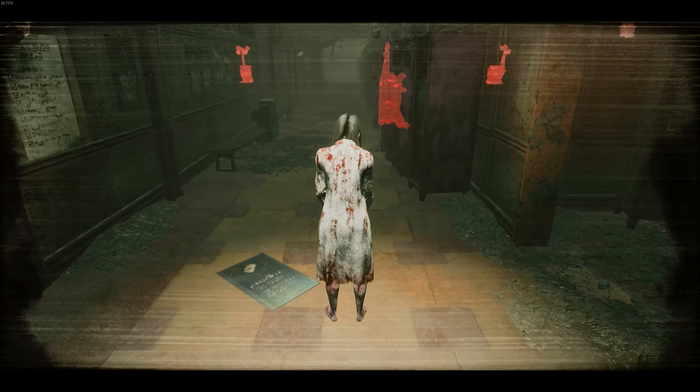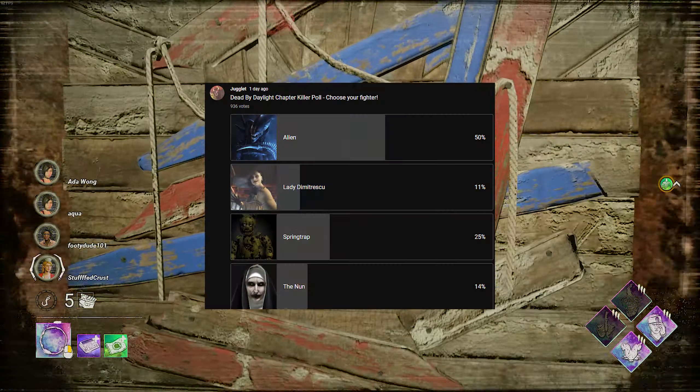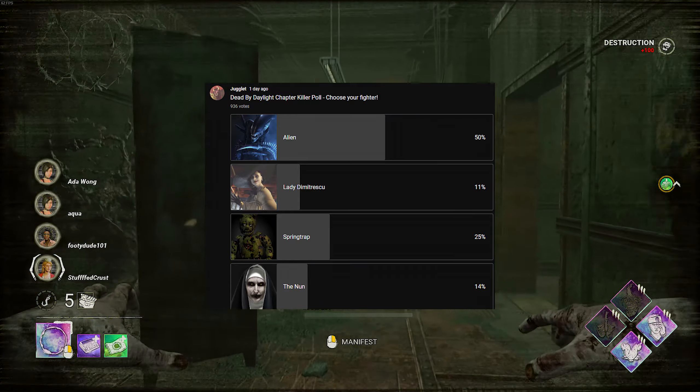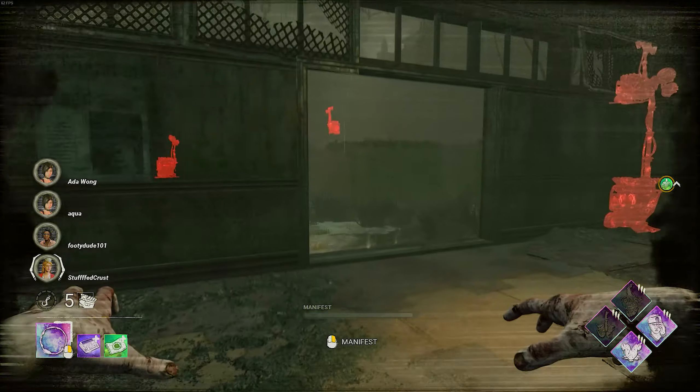Hello people, Jugglet here. So once again you voted, and it reached a thousand votes, and I gave myself the task of making an alien killer concept with three teachable perks. So here's what I've came up with.